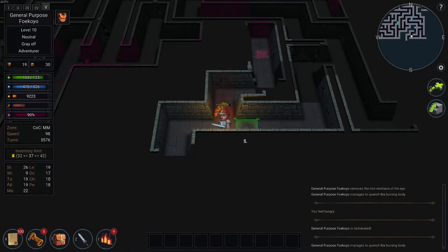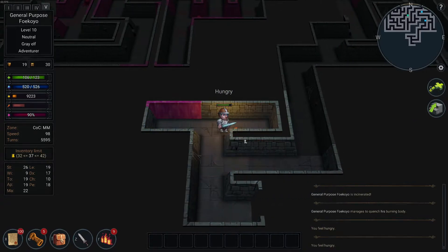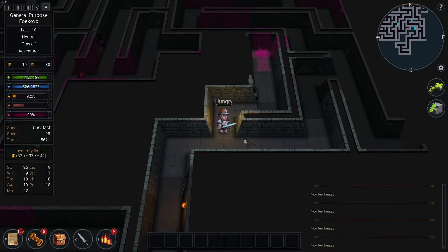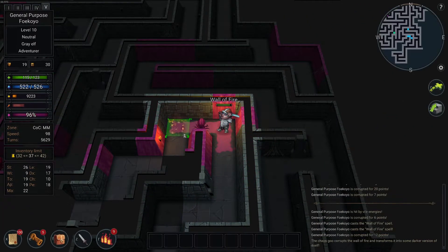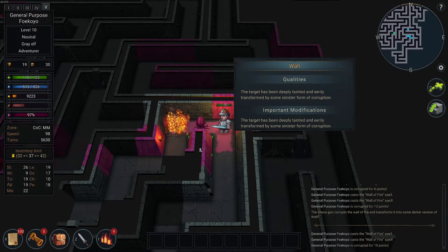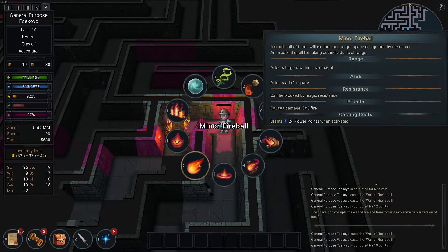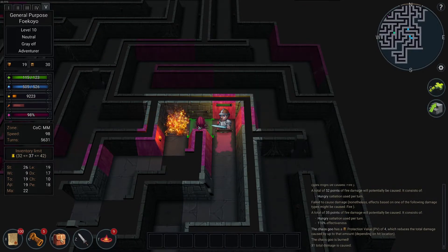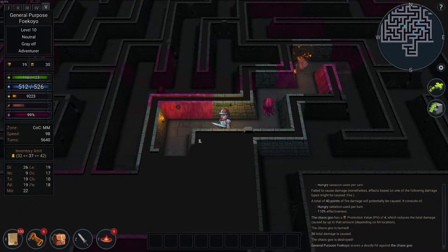I'll stop the Ring of Flames — now I can just ignite the ground. I took out the minotaur; he was nothing. Ring of Viz — seeing invisibility is nice. Chaos doesn't burn per se, but you can still destroy it.